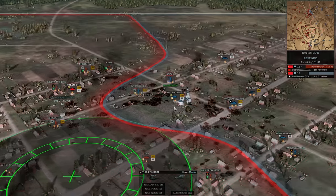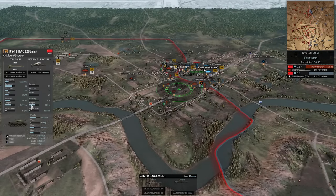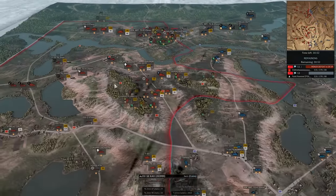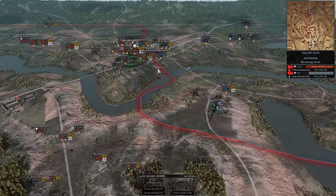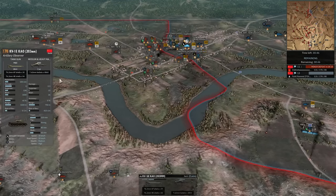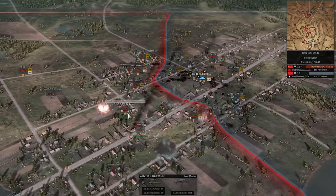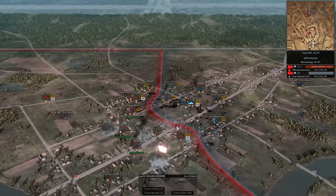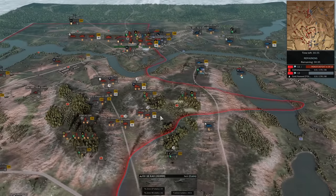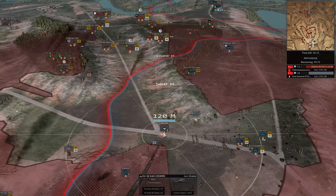The ZIS-2 probably should work its way up on the hill, but the ISU-122 and ISU-122S combo is going to be an issue. Strelke DP goes down. SU-76 is the only armor holding the ground, although this KV-1 is a tank with off-map. So it's a pretty efficient investment — the KV you call in is probably around 65 points, then add the off-map cost. Technically it's one of the cheapest off-maps in the game if you deduct the cost of the tank it comes with, since you usually don't get a tank with your off-map.